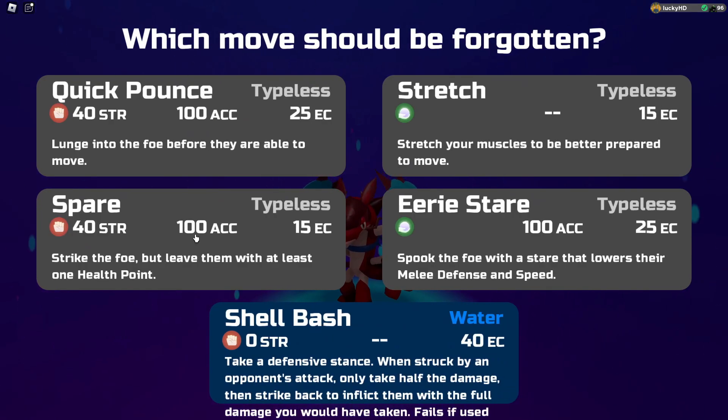When it evolves, Shrimpaste gets the move Shell Bash: take a defensive stance when struck by an opponent's attack, only take half the damage, then strike back to inflict them with the full damage you would have taken.